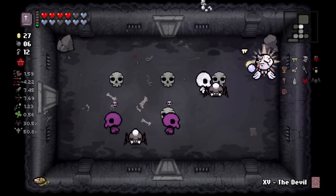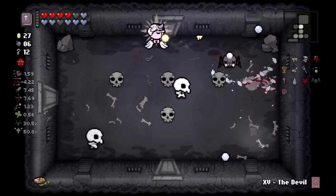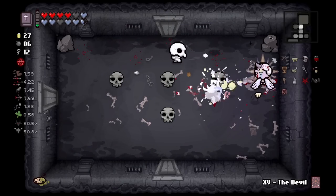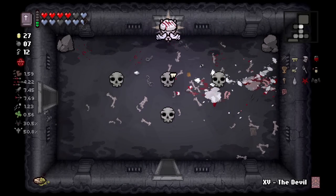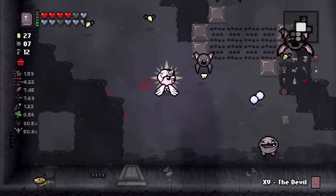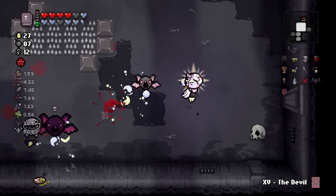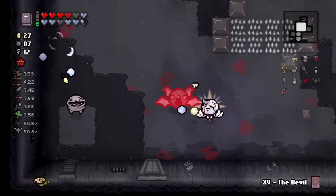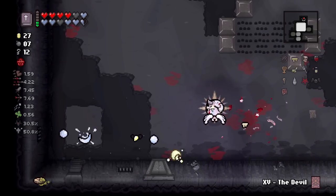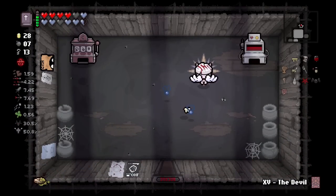Something like: every room you get a random stat up - nothing too crazy, but just something simple. There's a perk called Scavenger in Crab Champions where you have a very small chance to produce a random item when destroying rocks. I would love to see that in Isaac - how much more incentivized would you be to use bombs, or use Kamikaze or Stompy? A one percent chance to get a random item out of a rock or any destructible debris - that could be really dynamic and fun.